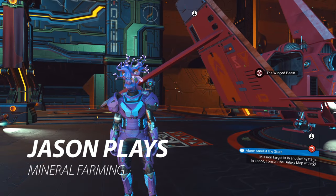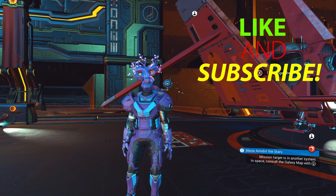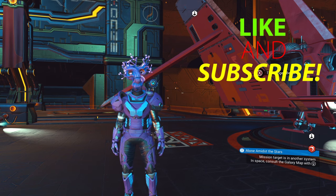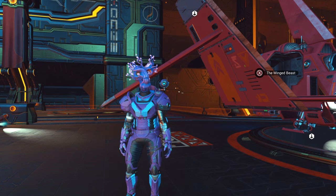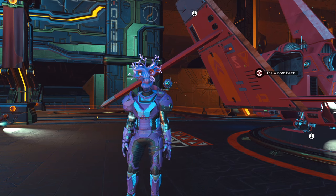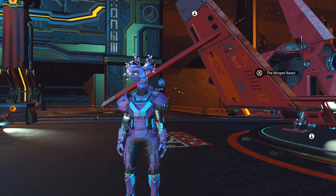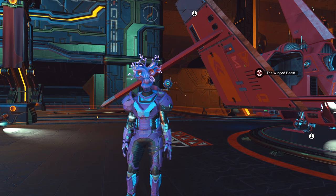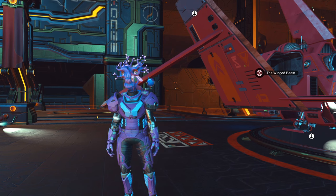Welcome back to No Man's Sky, everyone. Jason here, and today I'm going to show you how to start your mineral extraction farm and make millions. In this case, I'm going to be using activated indium, but you can use anything you want and farm it and sell it. But activated indium is going to be the best way to go because it gives you the most return for each one that you sell.